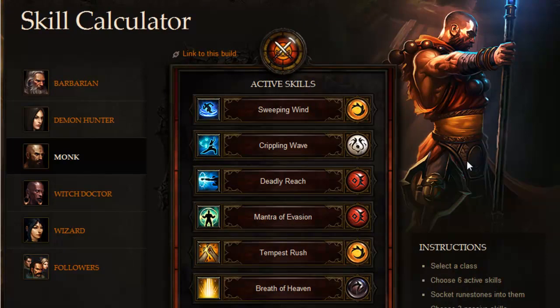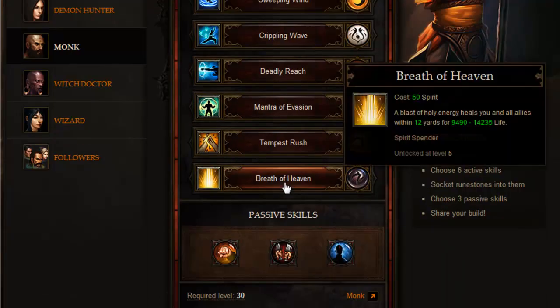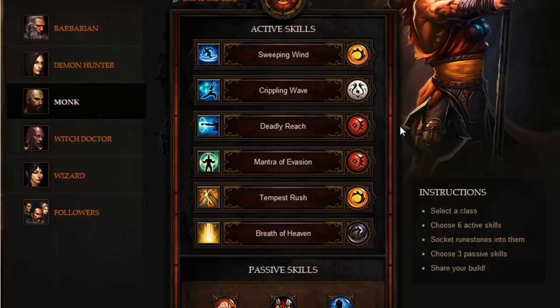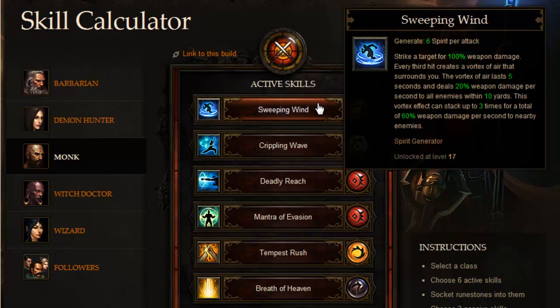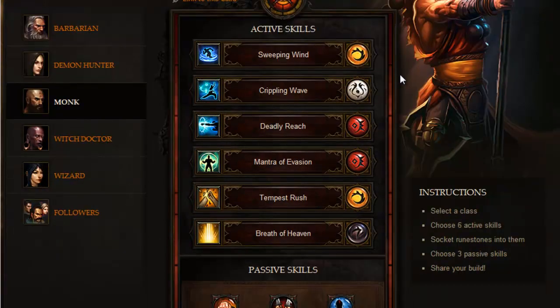We only have access to the beta, which goes up to level 13. You'll notice that most of the skills — not the Spirit Generators, Tempest Rush, and Breath of Heaven — you get before level 13, but some skills shown here are unlocked at higher levels and we haven't even seen them in action. But here's to speculation — you'll always want to have a plan before you experiment with different skills.